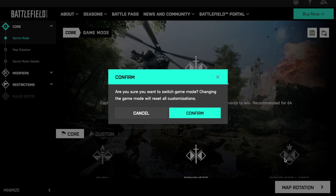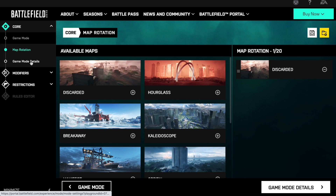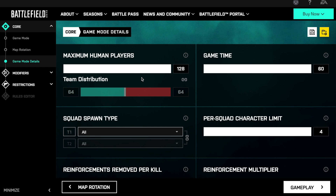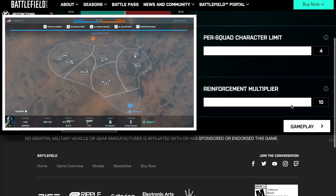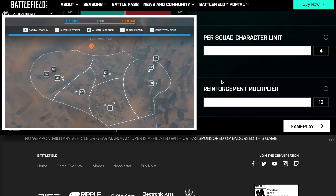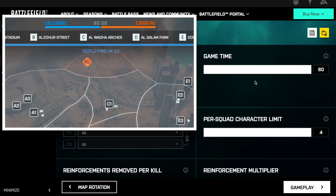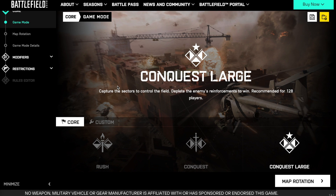Quickly covering Conquest Large as well — no difference here. Set your map rotation, add a map, go into game mode details and you can alter the game mode time the same way. The standard player count is 128. You can change the multiplier all the way up to 10x again. In Conquest Large, because there are more players, the default ticket count is 1,300 per team. At a 10x multiplier you'd get a whopping 13,000 tickets, though you've only got 60 minutes max. That just about covers the core game modes — no need to touch the logic editor.